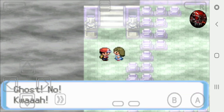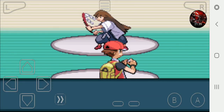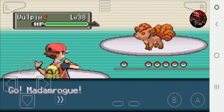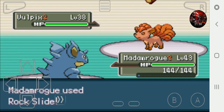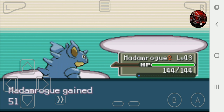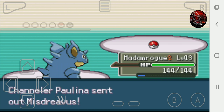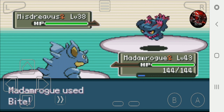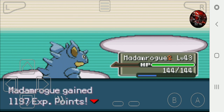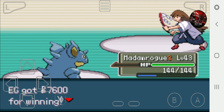We're almost ready to go to the next area. EG versus Channeler Paulina who sends out a Vulpix. Madame Rouge is up front - let's use Rock Slide on that Vulpix. There goes the Vulpix. Next is a Misdreavus - let's stay in because Madame Rouge has Bite which is a Dark type move and can take it out in one shot like it did. We defeated Channeler Paulina and earned 7600.